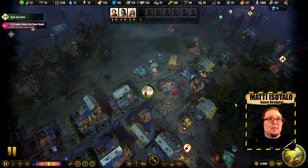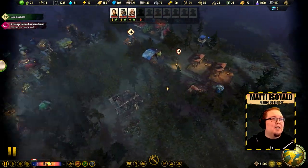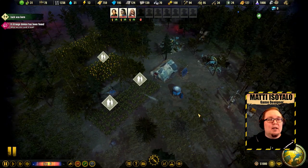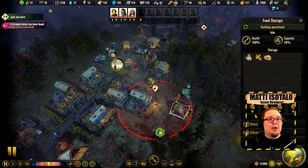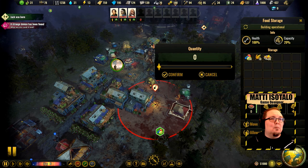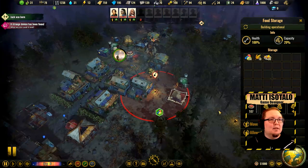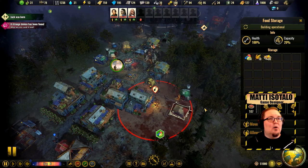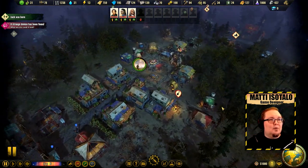Colonists will try to eat the food type they're missing. If you have it available and it's not too far away — for example if they're working way out in the ranches and all your vegetables are stored here somewhere — they might not make the trip. What you can do is use a food storage and request that it bring, say, meat meals — so this place will now receive the meat meals before any others. Now you have a source of meat closer to your colonists.